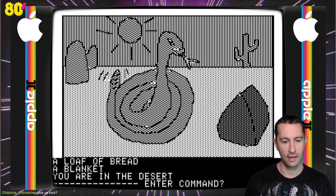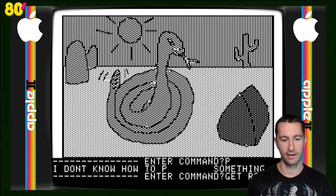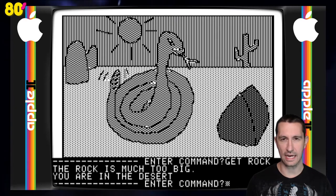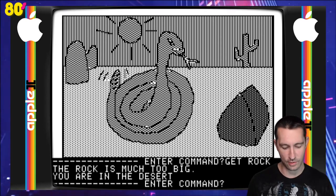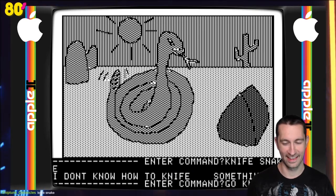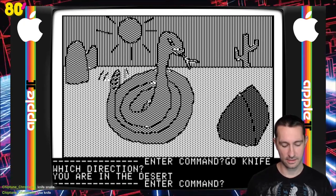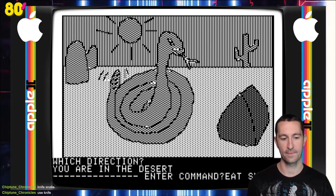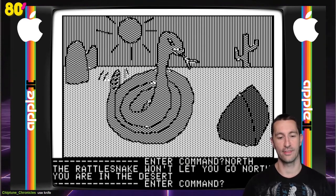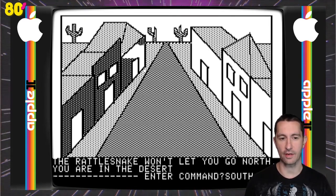Let's try 'get rock' — the rock is much too big. With the two-word parser, you have to think of what word to use against the snake. How about 'knife snake'? Let me try 'use knife' — 'your knife is not big enough to kill this snake.' Okay, so it did understand that. We wanted to use this knife on the snake. If our knife isn't big enough, what about 'use blanket' to cover it? With the two-word parser you have to think carefully. I'm just going to go south — back in the village. The only way to go is north, which means we have to be able to cross the snake.